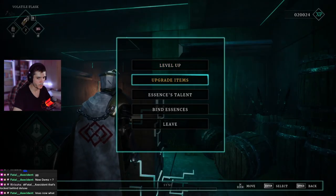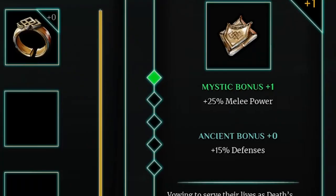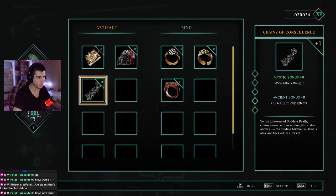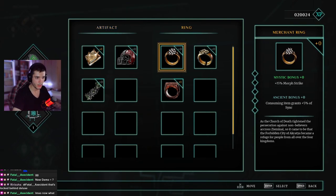Finally, there's the item leveling system, which comes in two parts. Every item you find has a Mystic bonus and an Ancient bonus, upgraded separately with two different items. If you don't like the Mystic bonus but do like the Ancient bonus, you can upgrade only the Ancient one, and vice versa. I found that very reassuring, though I'm still not sure whether the middle upgrade slot might involve a third special item that upgrades both the Mystic and Ancient bonuses simultaneously.